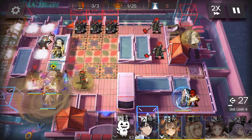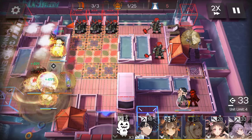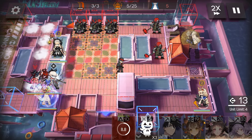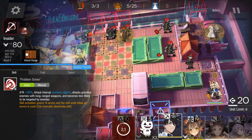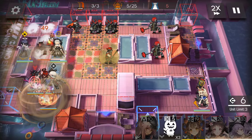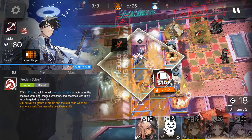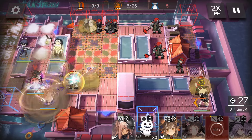Use Gravel — pull the guy. Both Blaze and AU have the targeting; we'll block with Neuro. Bring back Insider so we can spam the skills for the mission. Use Gravel.